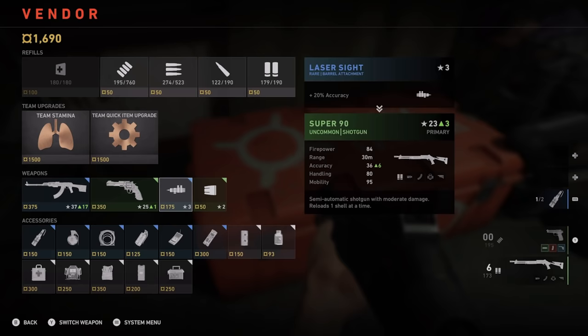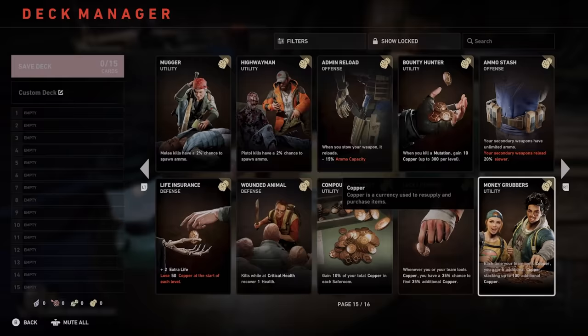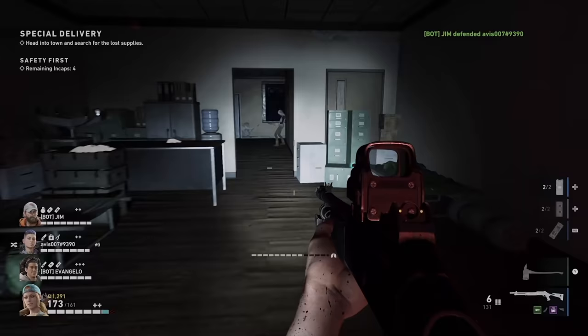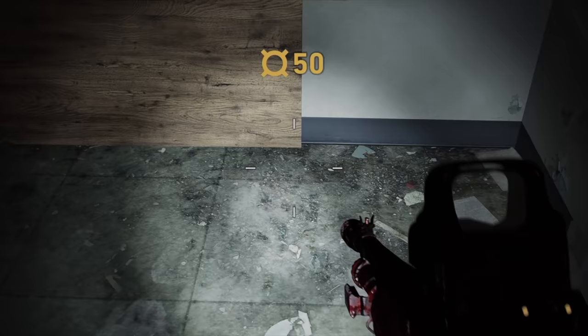Starting off at number 10, the Money Grubber perk can totally break the game's economy. All the credit goes to Reddit user DefiantMarsupial419, who realized how overpowered this card can be. One of the earlier cards you can unlock is the Money Grubber, which doesn't sound that useful at first glance. Each time your team loots copper, you gain five additional copper, stacking up to 100 additional copper. There are a ton of copper pickups in this game, usually in amounts of only 50 or 100 copper, but there's a lot of them, so the effect of this card can build up really fast.